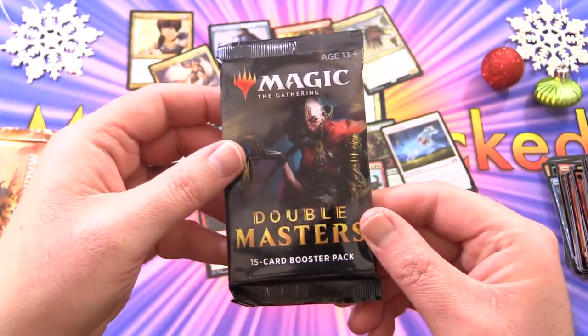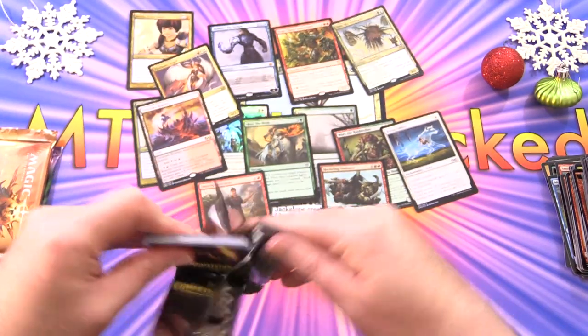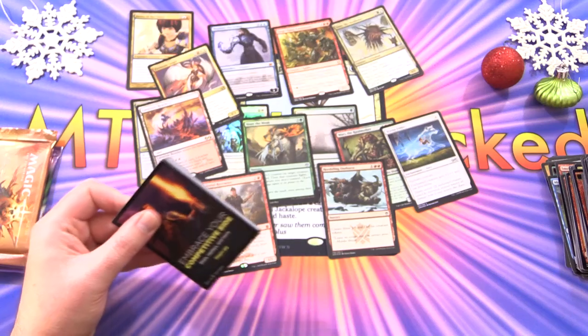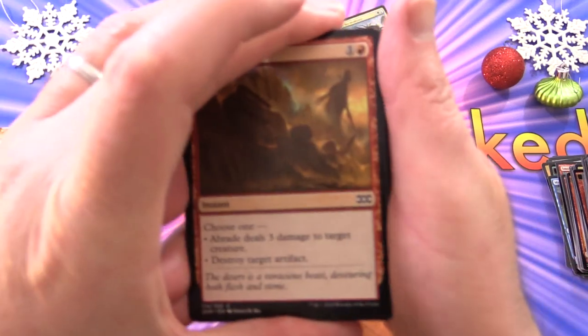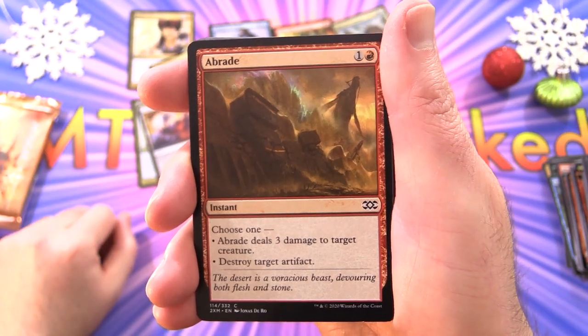Next up, Double Masters. They're coming out with Double Masters 2 next year. This was the set where you get double the rares or mythics and double the foils. Let's hope we get some crazy pulls today.